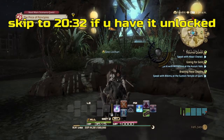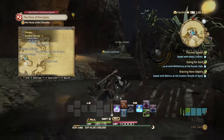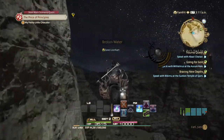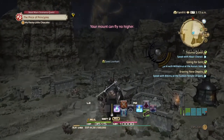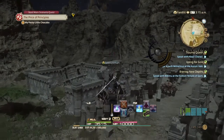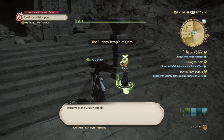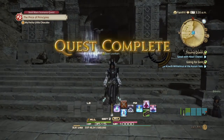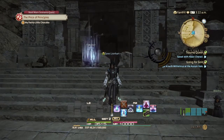The Sunken Temple of Qarn is in South Thanalan. Come to the east area and talk to the NPC right outside the temple to unlock it. For those who need this dungeon, that's how you unlock it.